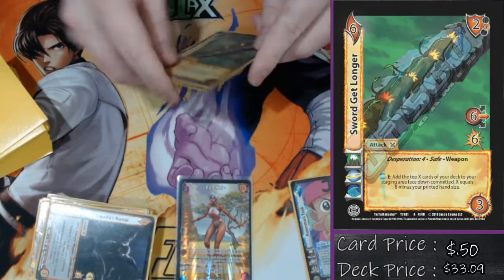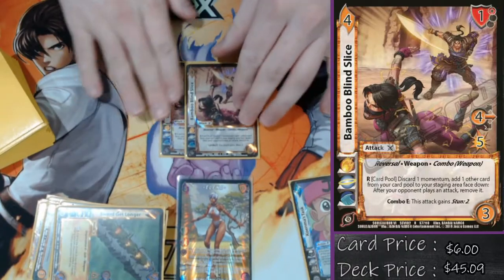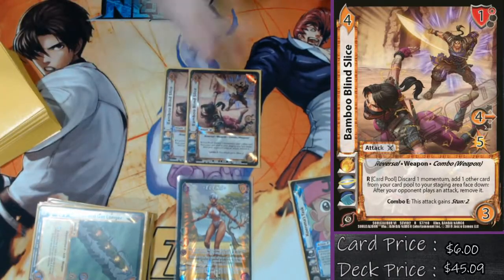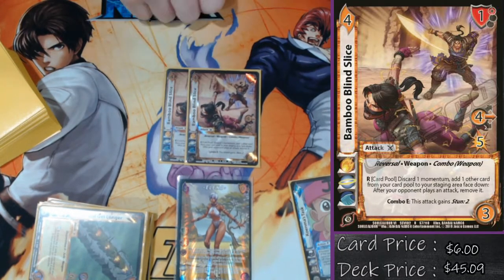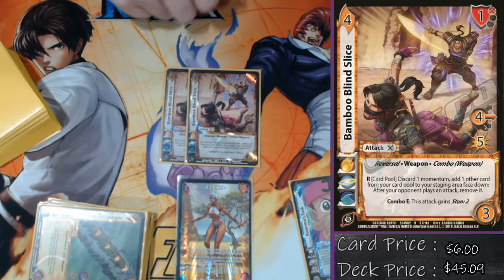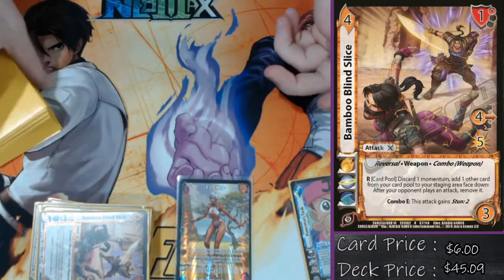My last attack is double Bamboo Blind Slice — just a little defense. This is the other momentum outlet I have inside of the deck. I don't ever want to pick this up, which is why it's just a two of. It's a solid high block, and as I said, a little defense. Sometimes Elena's big issue is she just gets bopped really hard, so this card is just trying to protect my life and ruin your attack strength so I can kill you on my turn.